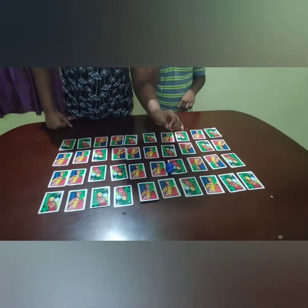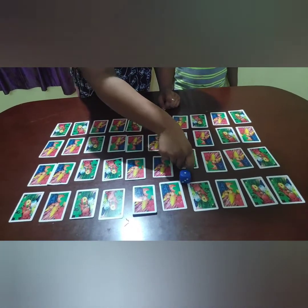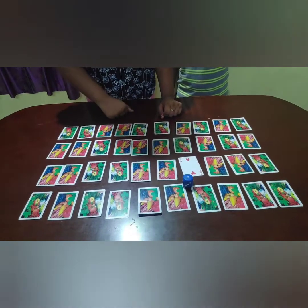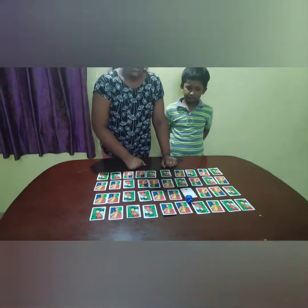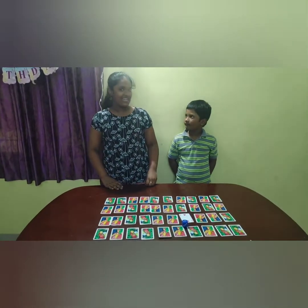Number one on the dice and number two on the card. As two is the greatest number, we need to do two minus one, which gives us one.